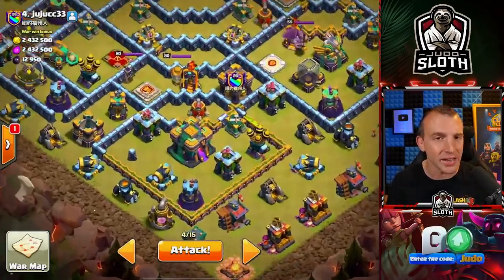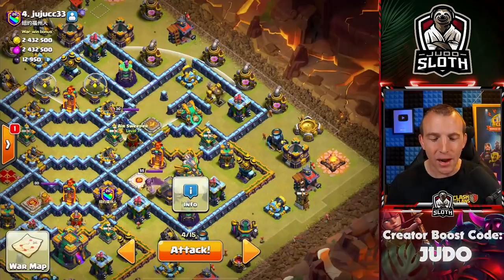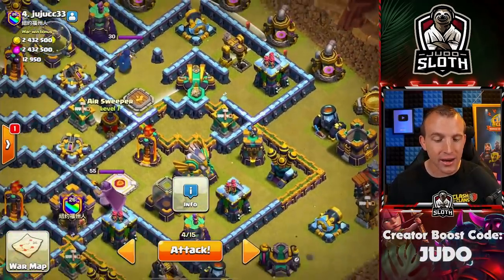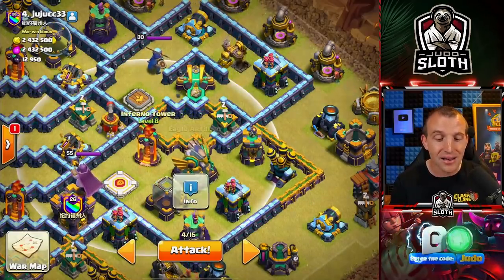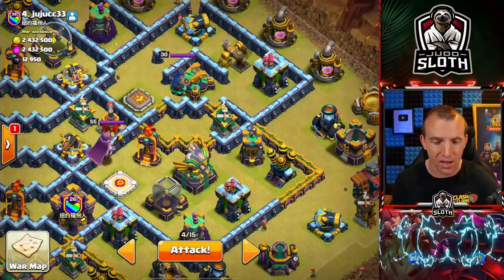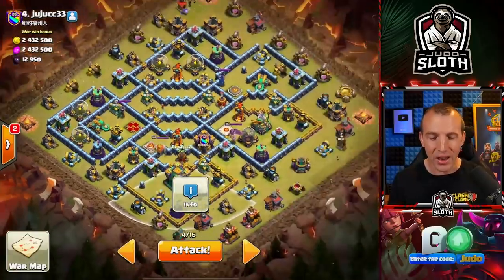I do not want to fly into this bottom area — the Sweeper is there. I could actually bypass the Sweeper at the top, and that would mean the Lava Hound can easily tank the air defense, and I could get the Battle Blimp to this little pocket. That would give me access to the Scattershot, the Multi, and the Eagle Artillery. As an added bonus, the Royal Champion as well. Then in towards the Town Hall, avoiding the Sweeper. Dragon Riders in. Archer Queen is there. Let's do this — we can figure the rest out as we go.